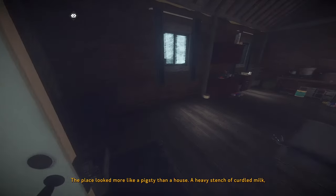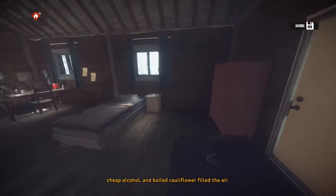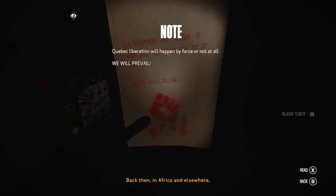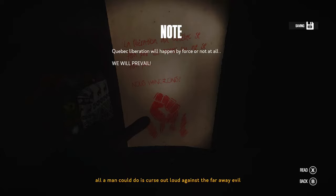'The place looked more like a pigsty than a house. A heavy stench of curdled milk, cheap alcohol and boiled cauliflower filled the air.' Back then in Africa and elsewhere, people were ready to take up arms against the yoke of English imperialism. In Montreal, mailboxes were blown up, abductions were carried out, and violent manifestos were distributed. Around here in the great northernmost, all a man could do is curse out loud. Quebec liberation - will happen by force or not at all.